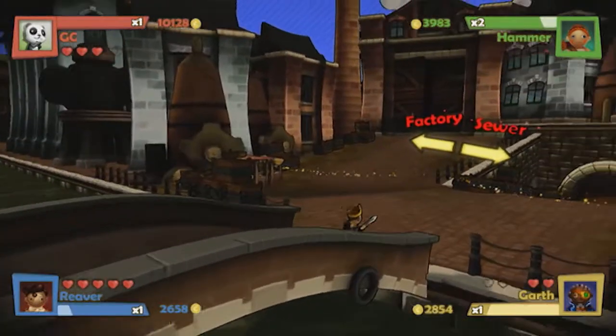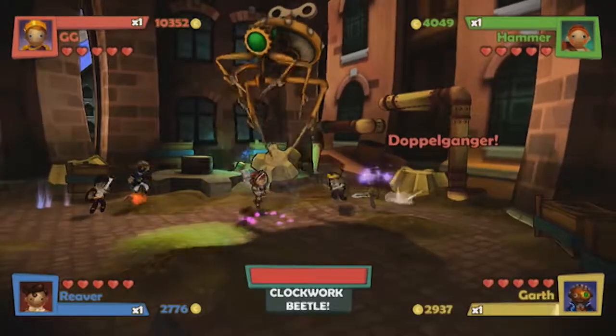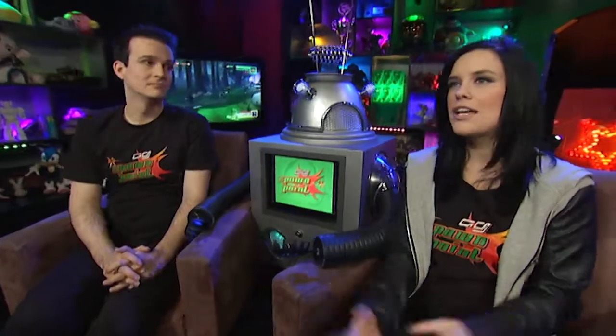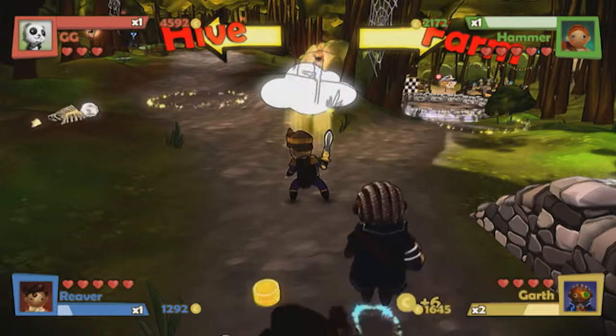As you journey to the end of each level, you'll usually reach a fork in the road. Here you'll have to select a path that leads to either a boss battle or a mini-game of sorts. I found I had trouble working out which was which — the game only told me the name of the location, not what to expect, so I was left guessing: do I go to the hive or the farm, the tomb or the cliff top? And when you do finally make a decision, I was disappointed with both of them.